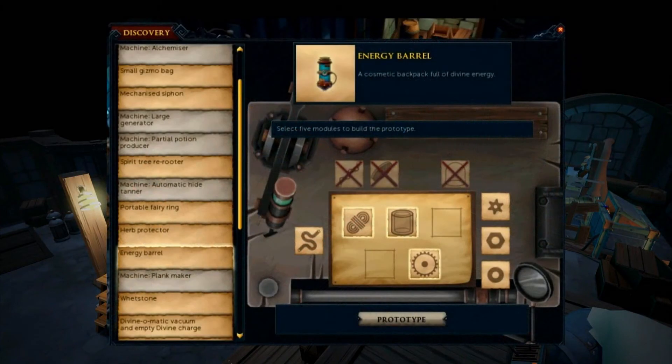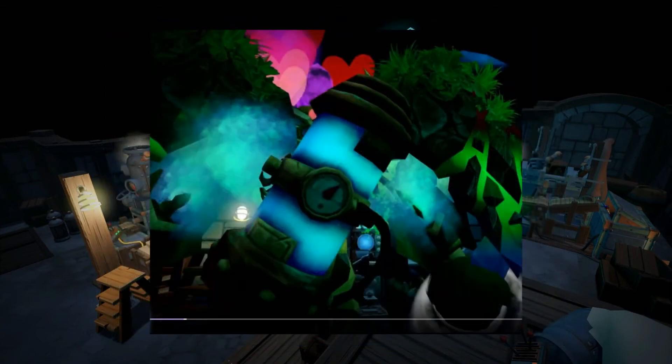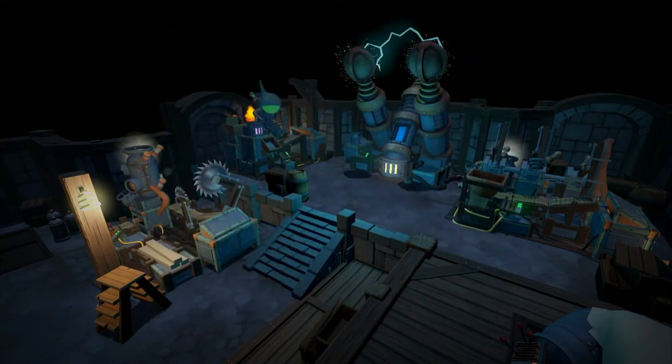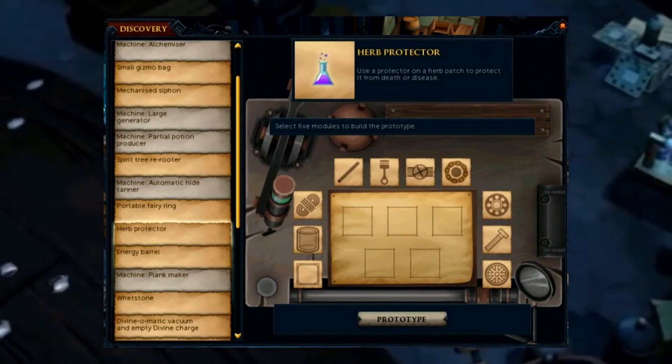Next is the energy barrel — a cosmetic item that has no use other than looking cool. It goes into the cape slot, similar to the doctor's outfit or pogo stick. Just cosmetic, but thought I'd mention it. After that, the Herb Protector — a simple item that when used on a herb patch, protects it from death or disease. It will be consumed every time you use it, just like compost, so you need one per patch.